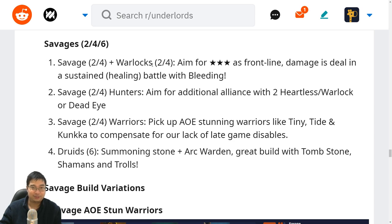Let's look at the savage builds. We can have two full savages with warlocks — those are optional, you can always go with more savages or more warlocks. The key is to have some three-star front lines because savages are early-game builds — most savages are tier 1. If a tier 1 unit isn't three-starred it's going to be troublesome, because we want to sustain and deal damage as we heal each other with bleeding. A summoning stone would be nice, maybe cushion pickups or a healing wall. For savage and hunters, we'll be aiming for additional alliance with Heartless and Warlock or Deadeye — options open up with Sniper, Joranger, Lycan, Beastmaster or Mariana.